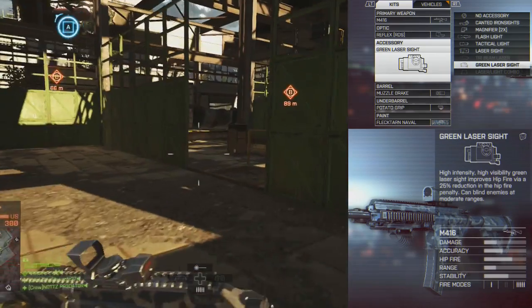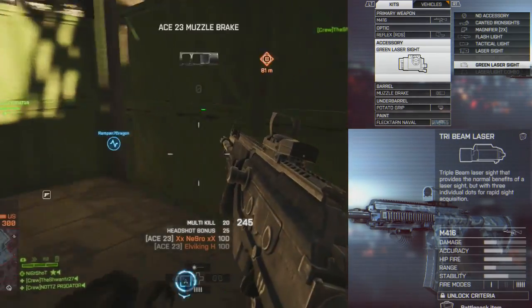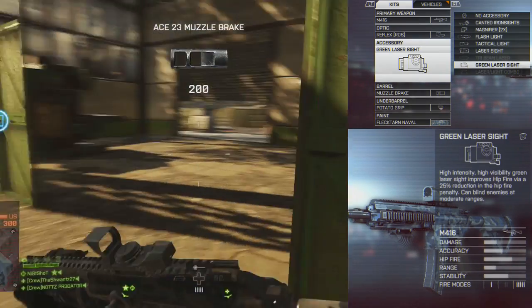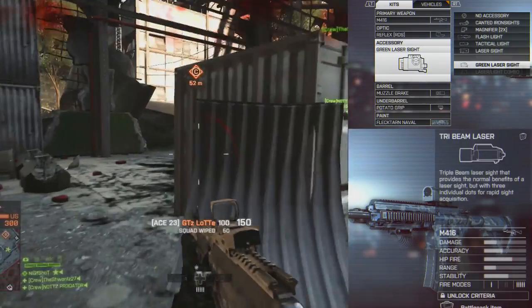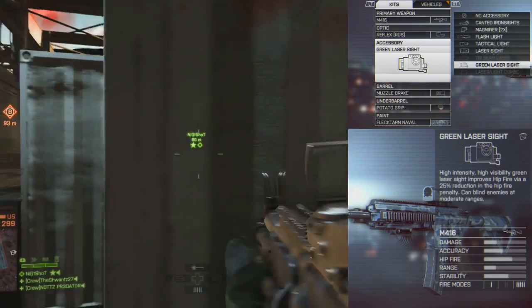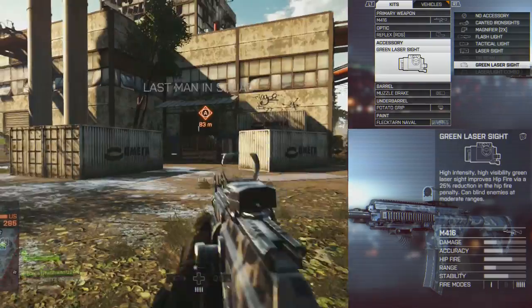I have a green laser sight on this gun from a battle pack — it's cool to have a green one. There's also the tri-beam laser and laser light combo, which are self-explanatory, but I go with the laser sight over the flashlight or tactical light because it actually gives me functionality: less hip fire penalty and the ability to blind people.